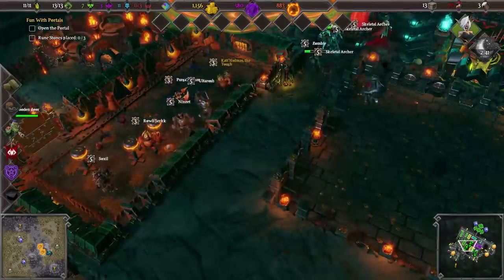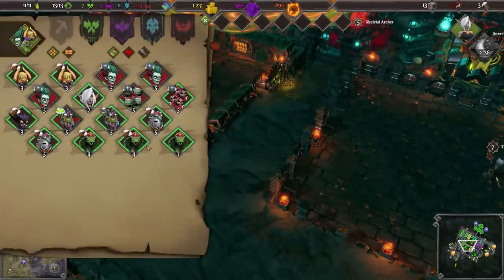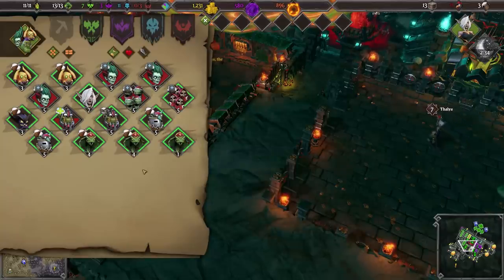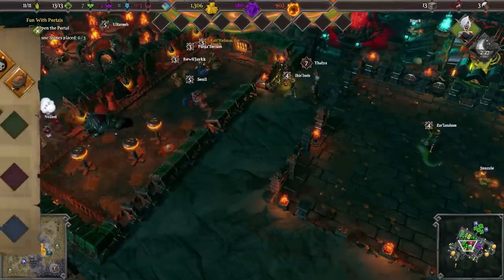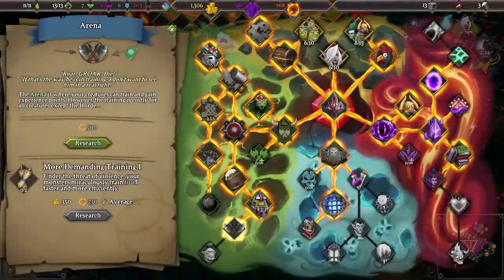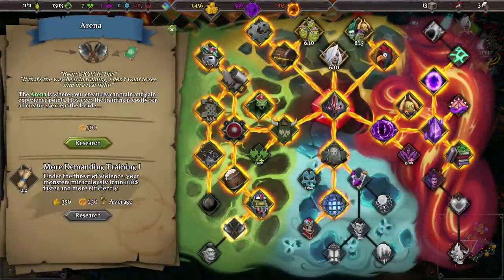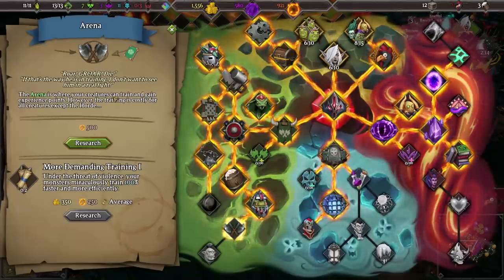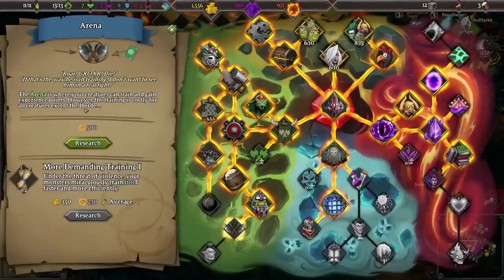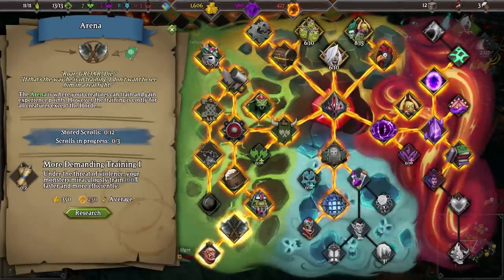The arena is useful because under the threat of violence your monsters train 100% faster — actually wait, that's the lecture hall, where your creatures can train and gain experience points. However, the training is costly for all creatures except the horde, so the horde basically train for free. One thousand away and we'll get an ogre — that'll be amazing.